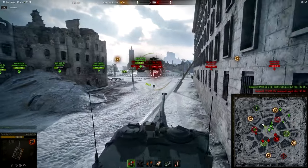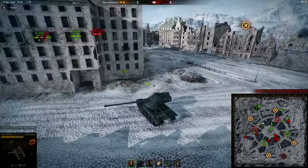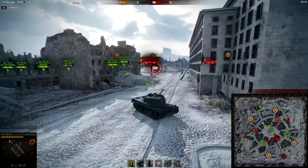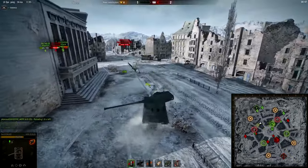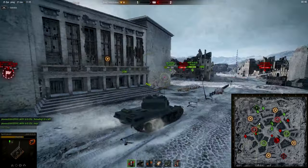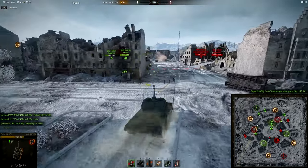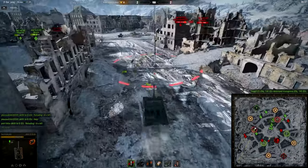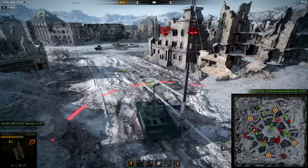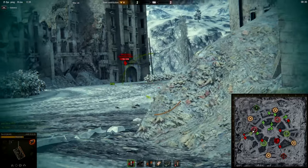Now the enemy has got the flag. As you can see, there's always someone who has the flag, and it's visible on the map and on your screen. What we have to do is prevent the enemy from getting the flag into one of these red circular bases. If they deliver the flag to this base then they will get points.